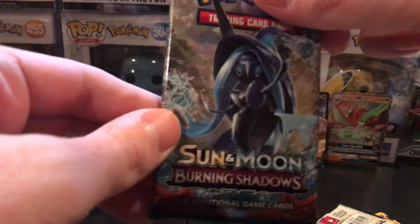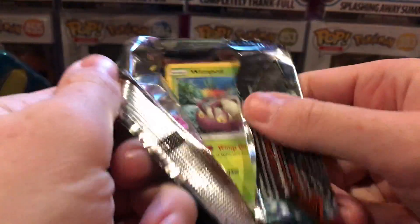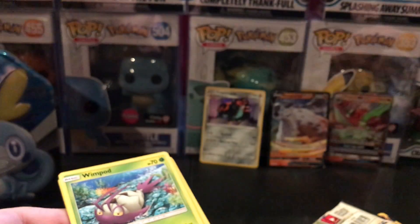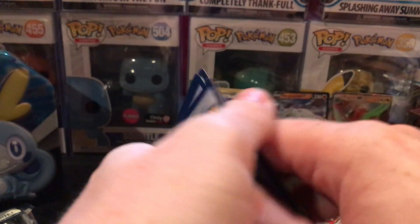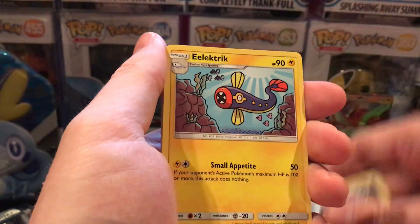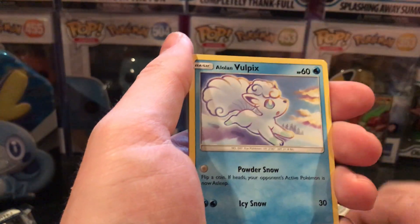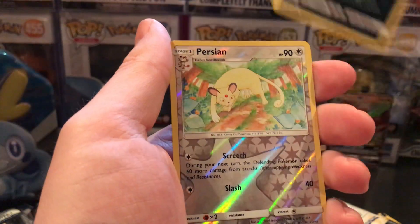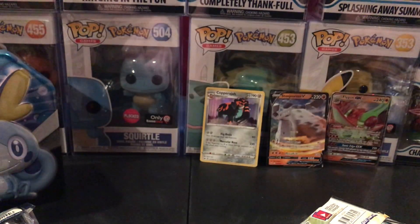Having a lot better luck out of this tin than the last tin. I haven't had any luck from the Burning Shadows yet. Cards: Stufful, Electric Trick, Wimpod, Vulpix, Meowth, Ralts, Grimer, Reverse Holo Persian, and Electross Non-Holographic. Now we go for the Evolutions.